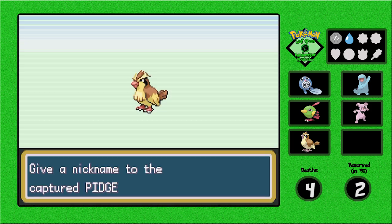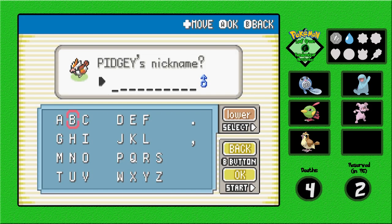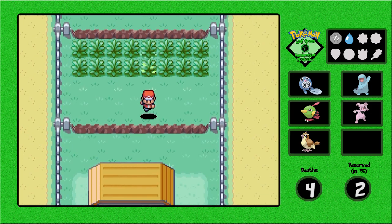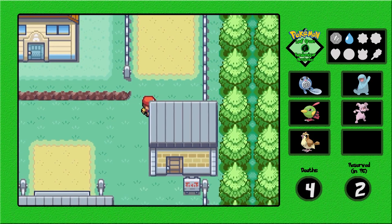Now we're getting something besides Water types and Normal types. Even though Pidgey is a Normal type, it becomes Normal/Flying when it evolves and we do need a Flyer. What am I going to name you — Rowdy? My naming convention should not be a thing.